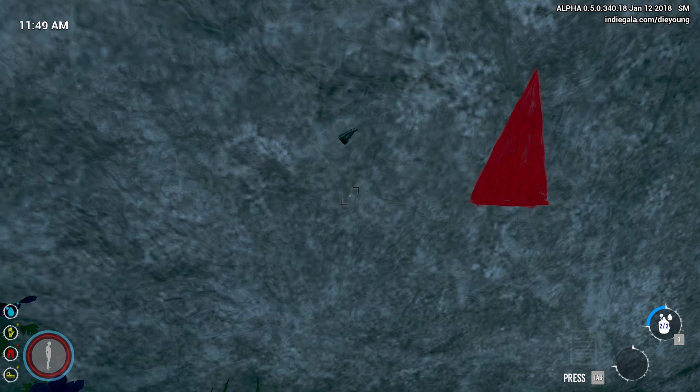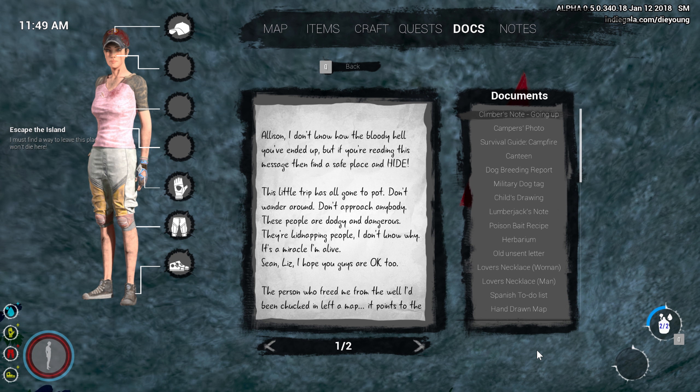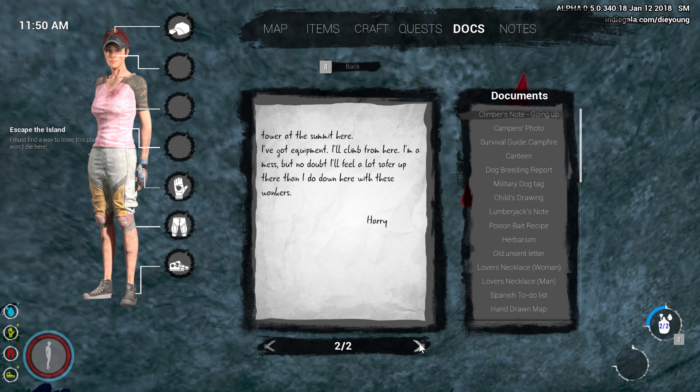Oh hey, look at that. What do we got here? Quest added! Cool. It reads: 'Allison, I don't know how the bloody hell you've ended up here. If you're reading this message, then find a safe place and hide. This little trip has gone to pot. Don't wander around. Don't approach anybody. These people are dodgy and dangerous. They're kidnapping people. I don't know why. It's a miracle I'm alive. Sean, Liz — I hope you guys are okay too. The person who freed me from the well I'd been chucked in left a map. It points to the tower at the summit here. I've got equipment, I'll climb from here. I'm a mess, but no doubt I'll feel a lot safer up there than down here with these wankers.'